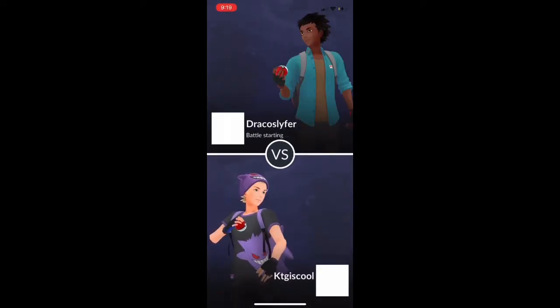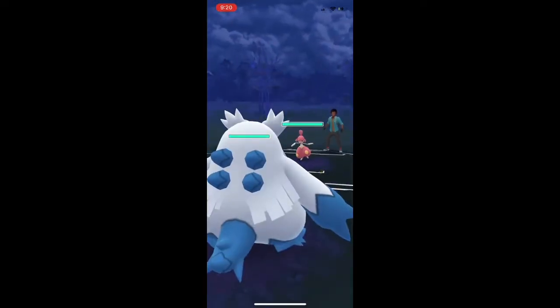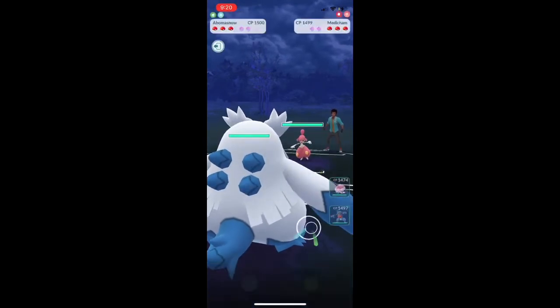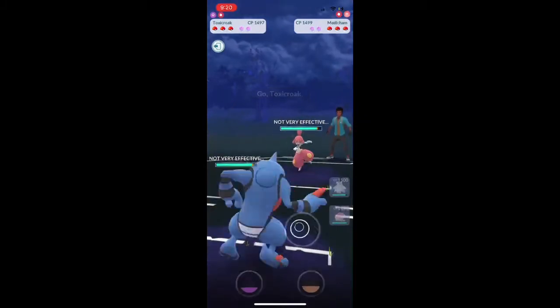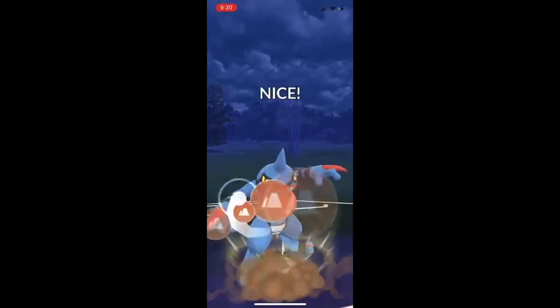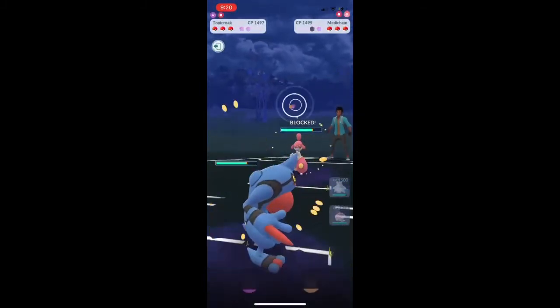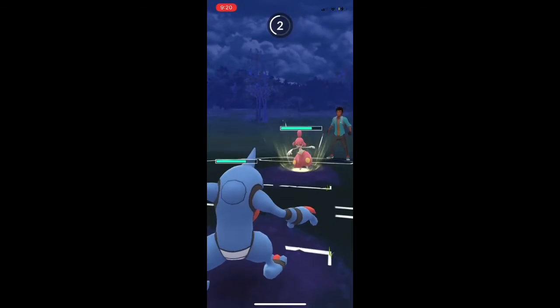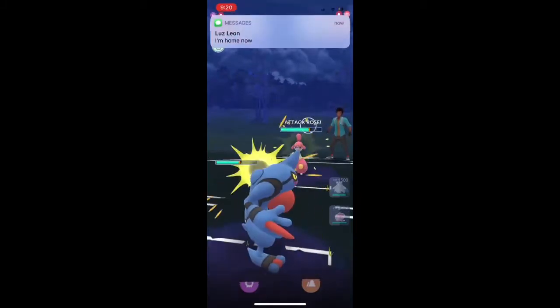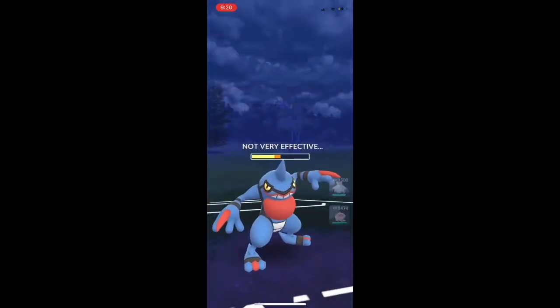So we're on to a 2-0 set, not too shabby. We're going to be going up against our first non-Abomasnow lead. This is a negative lead because Medicham has Counter. We're going to be throwing one Powder Snow and swapping into Toxicroak. You've got to watch out for that Psychic - it would be one-shotting Toxicroak because it would be double super effective due to Toxicroak's Poison and Fighting typing. We're going to be getting one shield from the Medicham just from a Mud Bomb. Very good prediction by Kyle here - he predicts another Power-Up Punch.